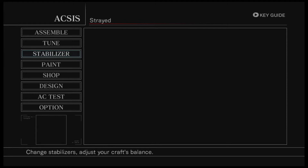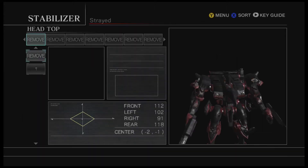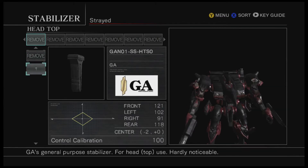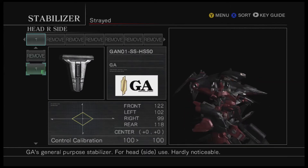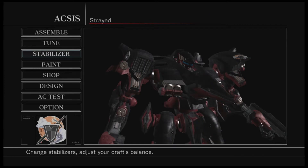Let me bring up the stabilizers. In this game, you can actually have too much weight in one direction. At this current moment I'm not entirely centered — it says minus two and minus one. If I put more weight on the front side of my head, I get a zero there. If you have a minus or a plus somewhere, that means you'll boost faster or slower in a certain direction. All I had to do was put this on the right side. We'll keep this in mind for the future.